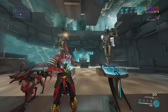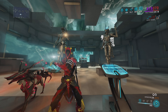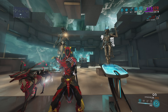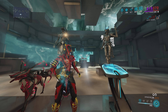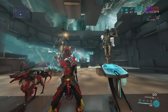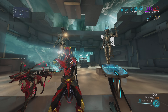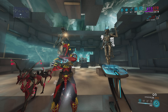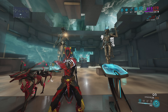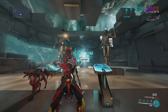Hey y'all, welcome back to the channel. Thank you for clicking on the video. Today we're going over the new weapon, the Grimoire. I remember when they first revealed this, I saw someone type 'combat reading' in the Twitch chat - I thought that was really funny. That's basically what this thing is: you're pulling spells out of a book and throwing them at the enemy. It's even got an alt fire that kind of reminds me of that Boondocks moment.